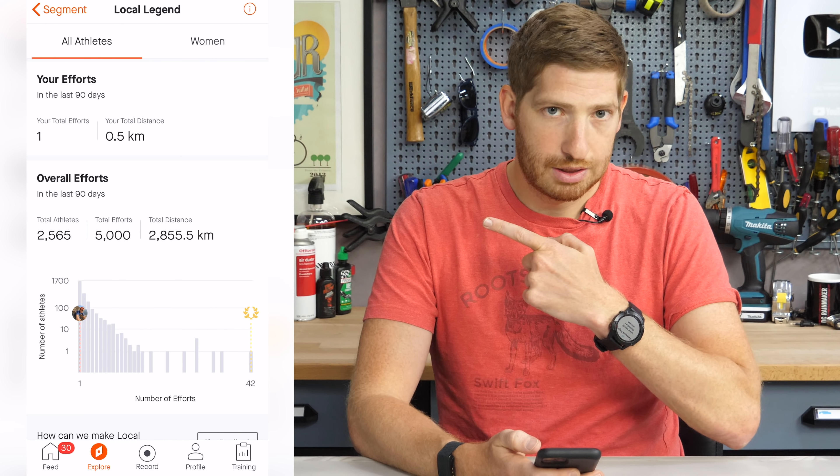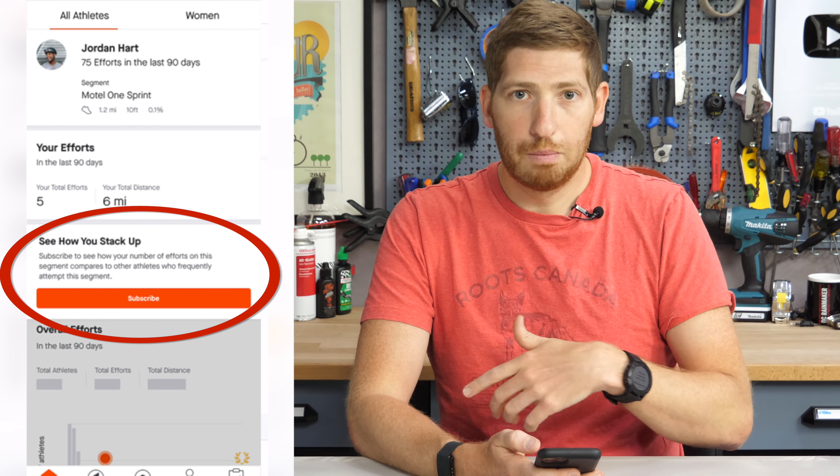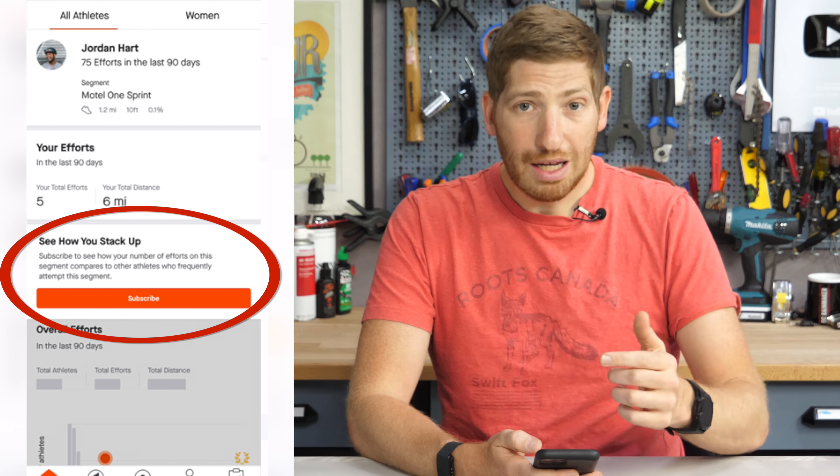When I tap on his name, you'll see All Athletes — the total leaderboard — where he wins at 42 efforts over the last 90 days. I can also look at the Women's Leaderboard, where she has it at 29 efforts. Going back to the All Athletes tab, I can see my total efforts on this segment — which is one — and below that the overall efforts in a histogram. For free users, you won't see the histogram; you'll just see a typical Strava subscription promo. For paid users, you'll see the histogram and your number of efforts compared to the local legend on the right-hand side. Honestly, free users aren't missing very much.